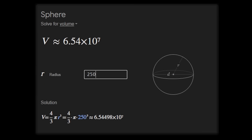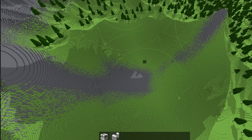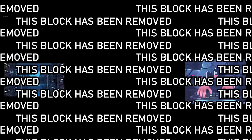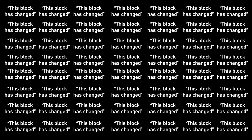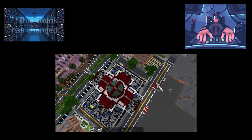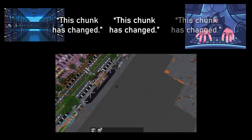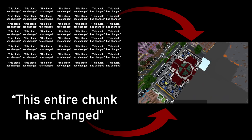A sphere with this radius has a volume of several tens of millions of units — this bomb is removing 65 million blocks, meaning the server has to tell the player that a block has been removed 65 million times. Unsurprisingly, this causes the network to explode, so I combined these block change notifications into chunk change notifications. The server now tells the player that a few thousand chunks are completely empty, using about 32,000 times less data to communicate basically the same thing.